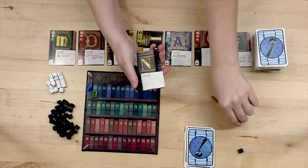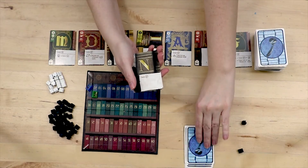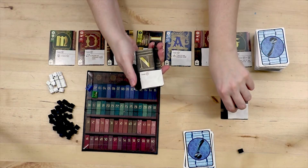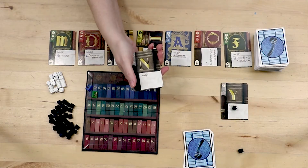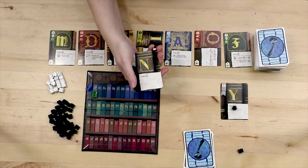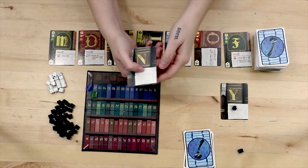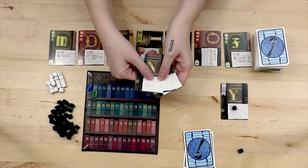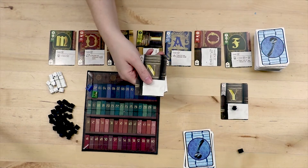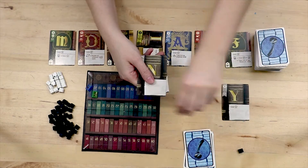Ink tokens are used to draw another card. You place the card face up and place the ink token on it to show that it was gained with ink. You must use all of the cards with ink tokens on them in your next word. You cannot use them as wilds. If you're unable to use the letters, you forfeit your turn discarding all of your cards and used ink.